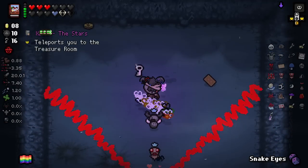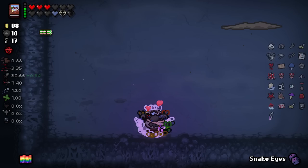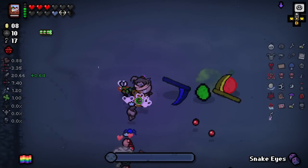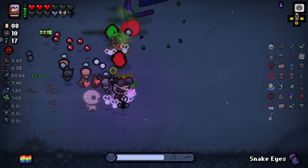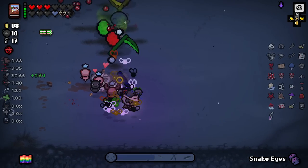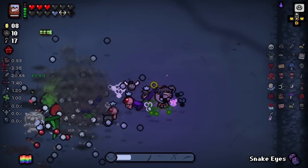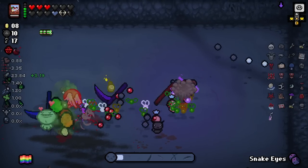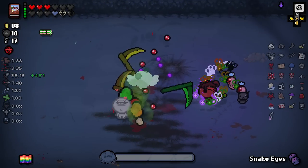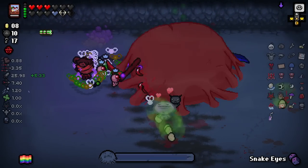Oh, bollocks — if you couldn't tell, didn't mean to do that. Let's go fight the boss. We used a Book of Virtues before this room. Bomber Boy works on our little flies, as you can see — very useful. And I think it works on our Tiny Bomb here as well — oh no, it doesn't. That's fine. But as long as it works on our flies, that's good for me.